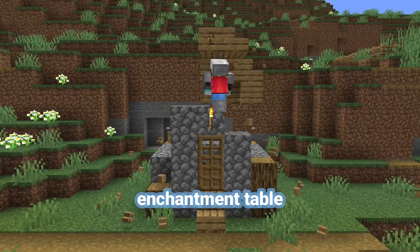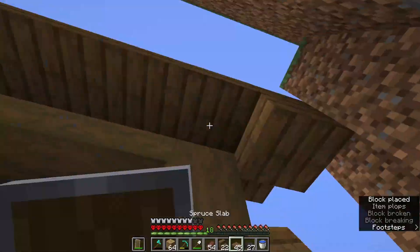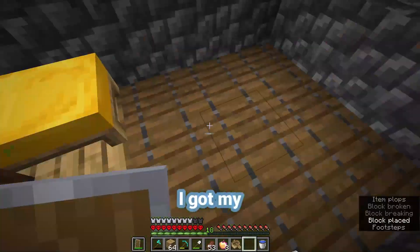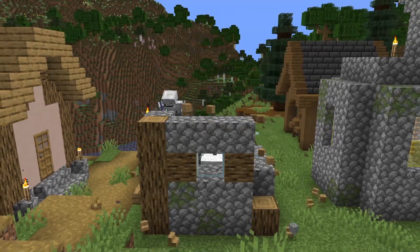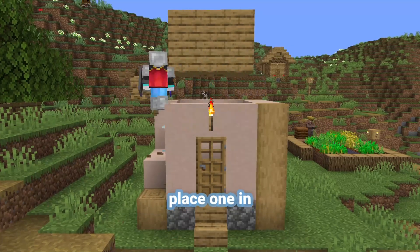This looks like the perfect house where I can put my enchantment table. I'm gonna have to extend it a little bit though. I actually really like this house — it looks pretty nice. I got my enchantment table underground right here, under the trap doors. This house right here is just kinda in the way, so I'm gonna get rid of it. Done. And now I'm gonna tear down another house but actually place one in its spot.